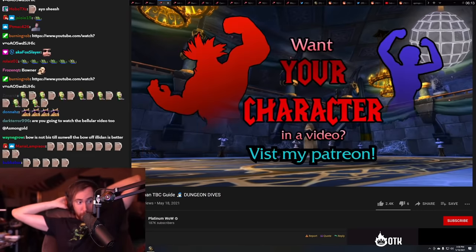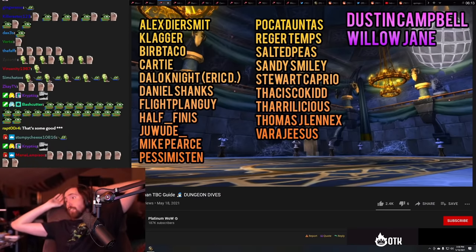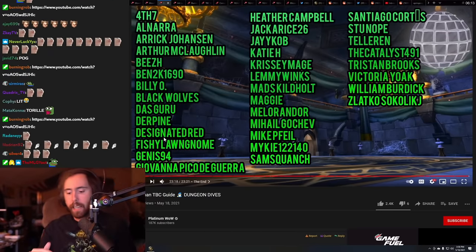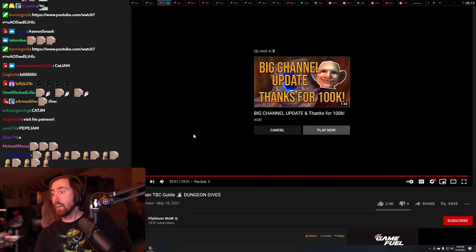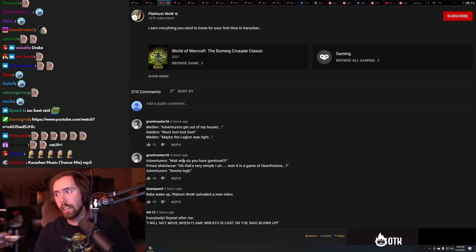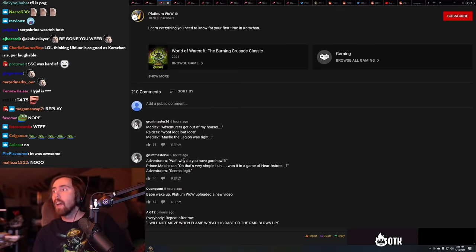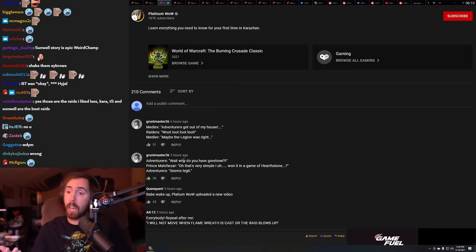Karazhan is going to be lit — this raid is just going to be amazing. I feel like there were a lot of great raids in BC. Tier 6 sucked — most of the fights were bad, even if people love it because of Illidan. Tier 5 was incredible. Tier 4 and Karazhan were great.